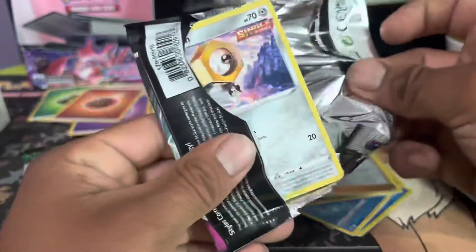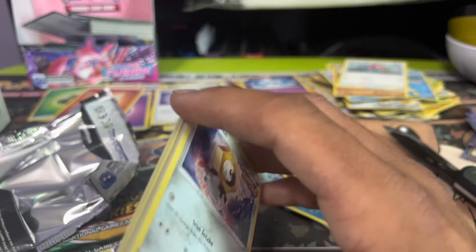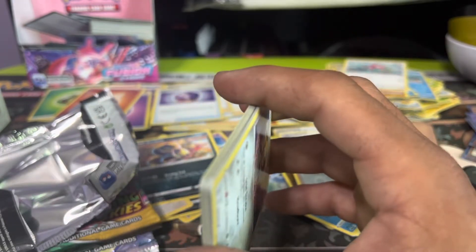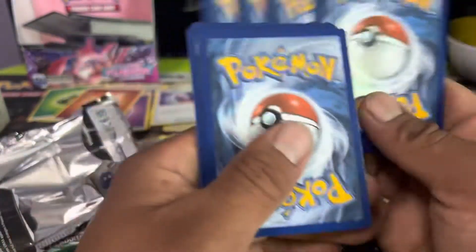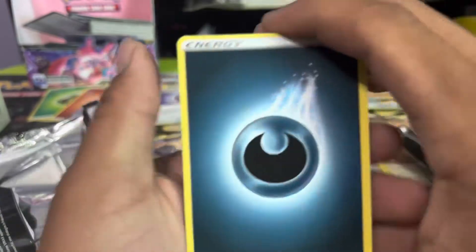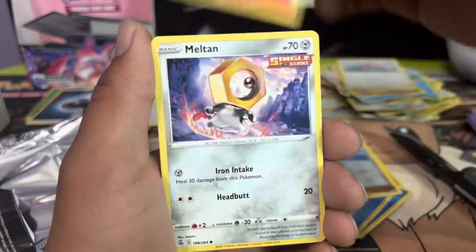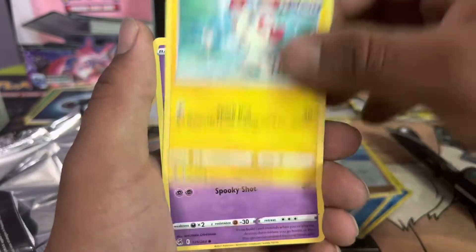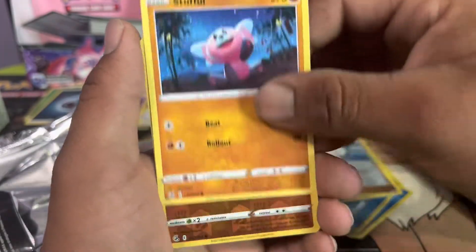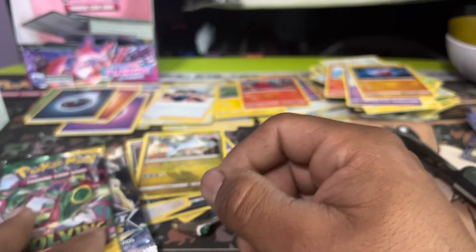Let's get into the Fusion Strike pack and see if we can do something better. We've been opening up a lot of Fusion Strike lately. Four from the back — we got Darkness Energy, Judge, Charge, a Bug, Macargo, Meltan, Vulpix, Plusle, Sandygast, Stufful, Drapion, and a regular Latios. Nothing out of the first two packs.